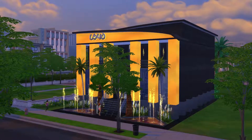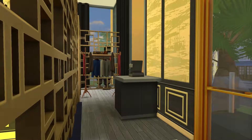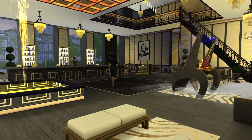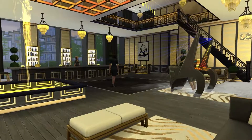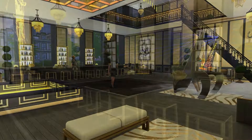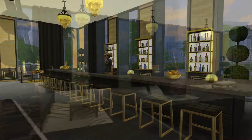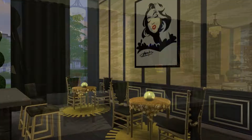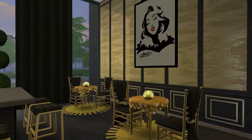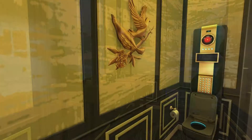Club Luxor is available on The Sims 4 Gallery for download. The easiest way to find it is to click the link in the description box below, or search on the Gallery using the hashtag MrsTomato1018 or my username, also MrsTomato1018. I hope you guys have enjoyed this video — if you liked it, please give it a thumbs up. If you haven't subscribed and want to see more, you can do that below. I put out a new video every single day, Monday through Friday. Thank you so much for watching, and I'll see you all in my next video!